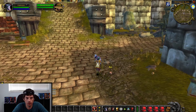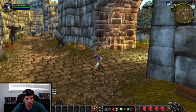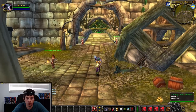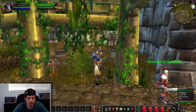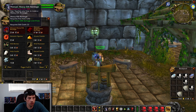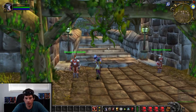Once you get to Stromgarde Keep in Arathi Highlands, you're going to be looking for Deneve Walker. You're going to have to wrap around to the right and basically do a big circle back to the part where you entered. You came in on the other side of this wall, then there's a bridge going over the entranceway — Deneve Walker is standing right around the corner there. You're going to want to buy the Expert First Aid, the Heavy Silk Bandage, and the Mageweave Bandage recipes.